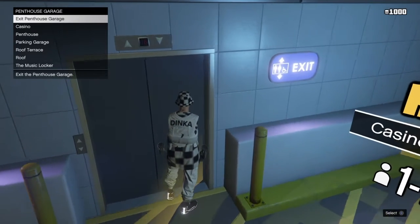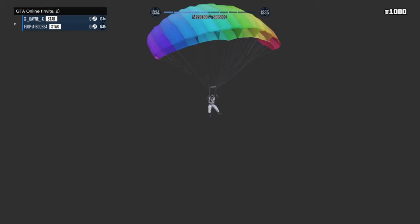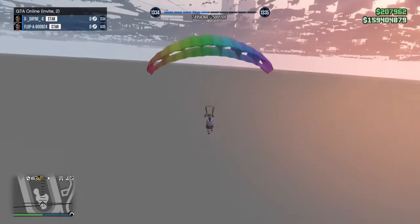This is the job you want. Stand in the corner like this, hover over casino, and press X and right on the d-pad together and spam them. You should get a black screen and then instantly fall through the map. A little shortcut is to open your parachute and fly back to the spot, otherwise you have to run.